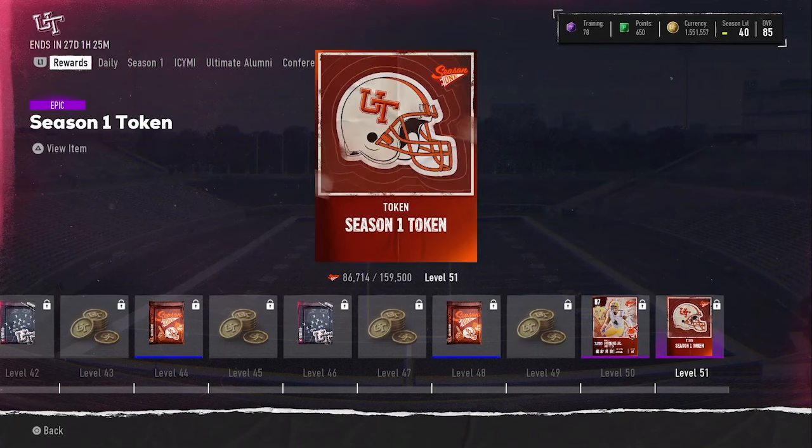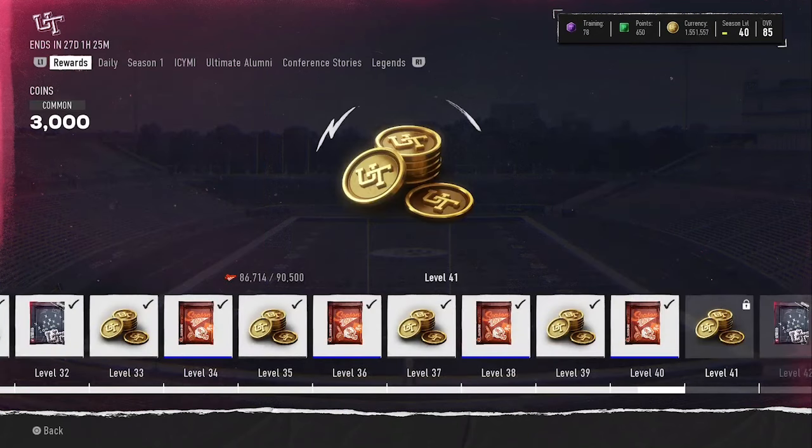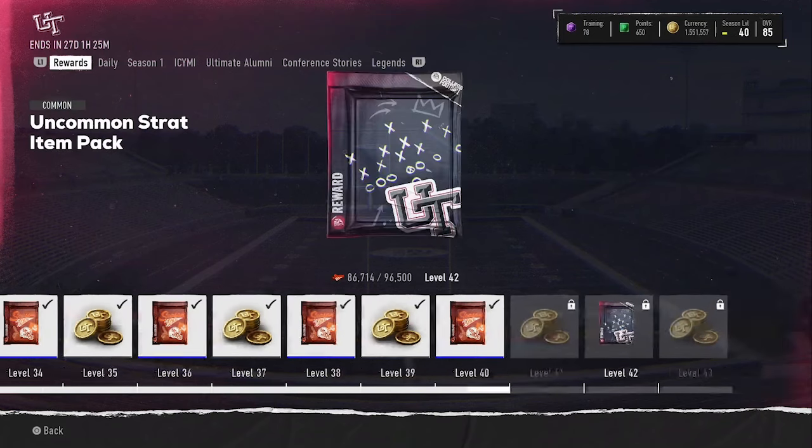Those four fantasy packs each have four players to choose from, so eventually you'll get all four players. At the very end of the Field Pass — level 51 — you get a Season One Token. The description says to use it on a Season One player once Season One concludes to elevate that player's overall. This token will take one of those four players from 84 overall up to 89 overall — guys like Will Howard and the Kobe Bryant guard.